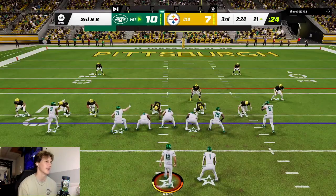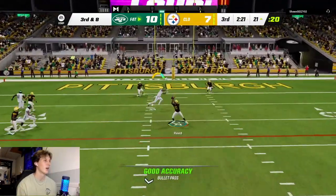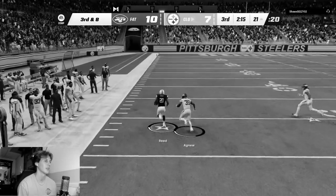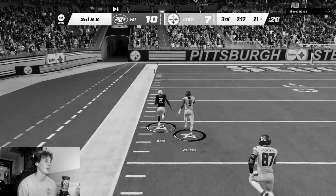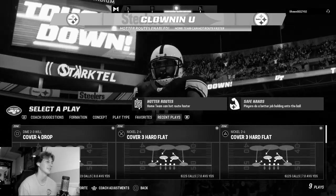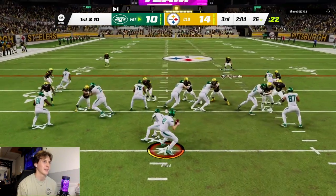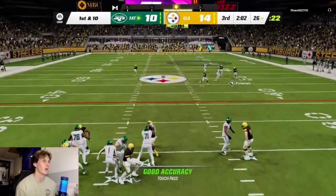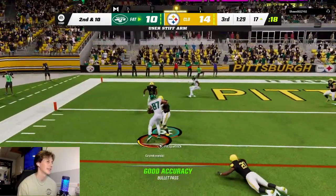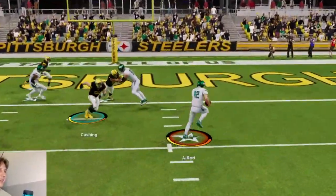Trying another play action pass, nothing's open — throw it away. We need a first down here. I don't know what I was thinking on that play — I thought he was gonna run off that route. Just don't let him return it — oh my god, this is the only way he's gonna stay in this game, me making dumb decisions. Jamal Agnew wide open down the field — nice catch. Gronk wide open, stiff arm, keep going. Read option with A-Rod to the outside.